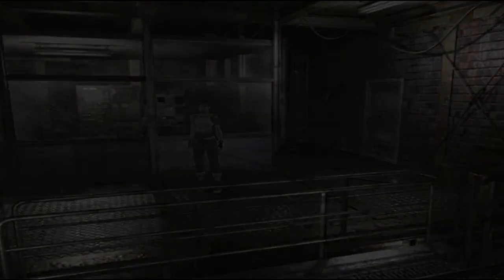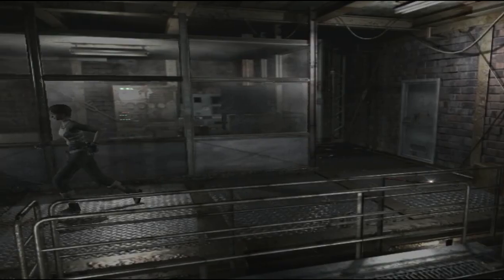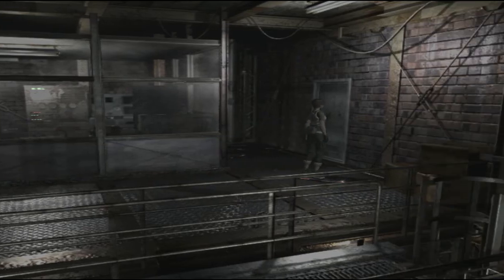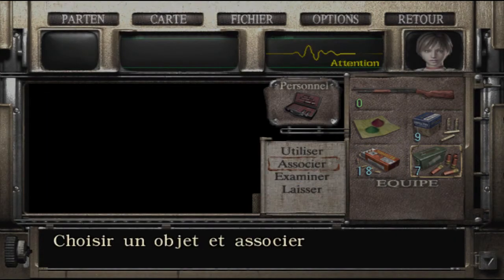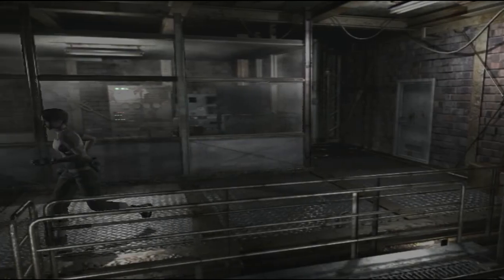Du coup je n'ai pas mon pistolet. Il y a le fusil là-bas, on va le prendre. On met les cartouches directement — ça me libère un slot. Donc on va redescendre, je vais d'abord aller là où j'ai stocké tous mes objets, parce que là niveau arme je suis un peu limite.